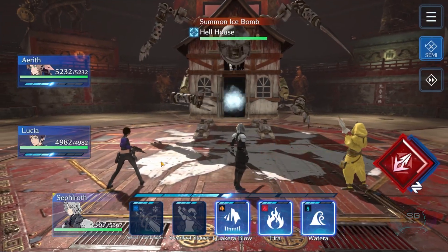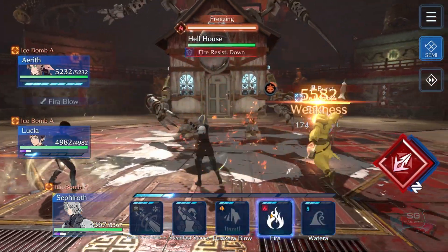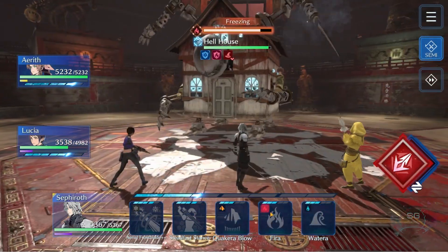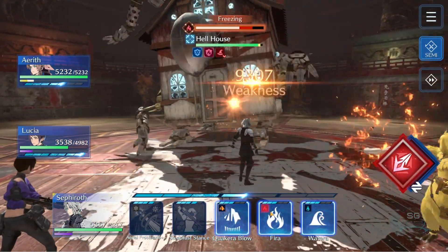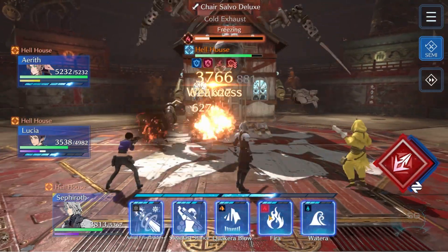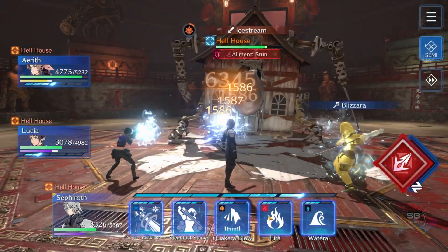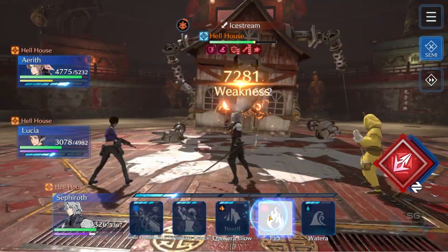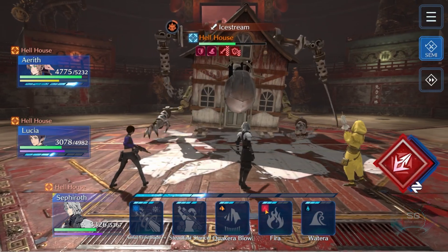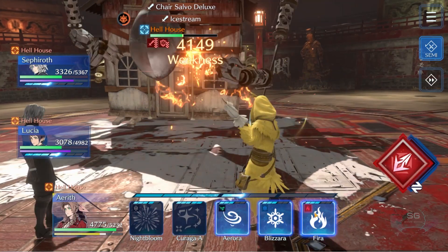Getting straight into EX1 — he summons ice bombs and starts off with his Freezing, which means you need to do fire damage to kill off the bombs first, instantly starting their explosive charge. Once you've taken down the gauge with fire, he stalls so you can hit him with either fire or ice — just hit him with whatever's your best. EX1 and EX2 are very similar; EX2 is just a bit stronger.